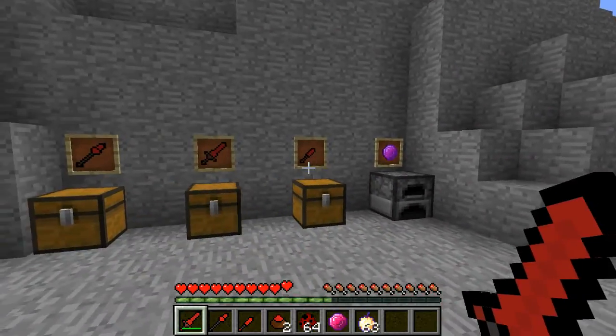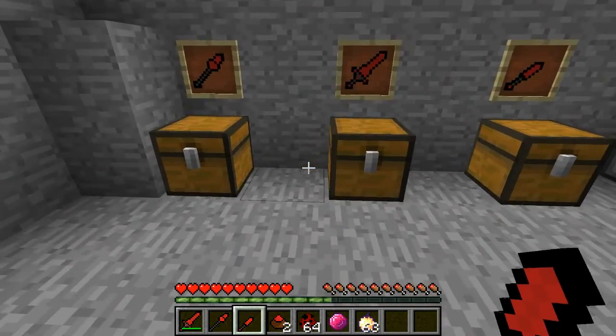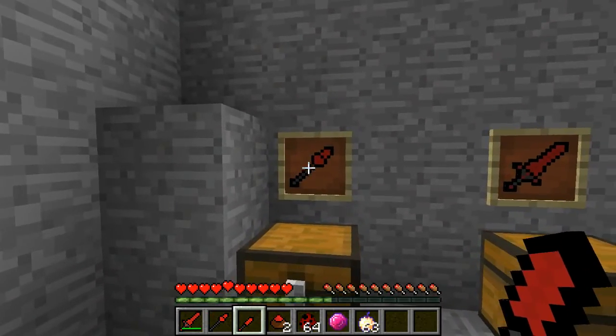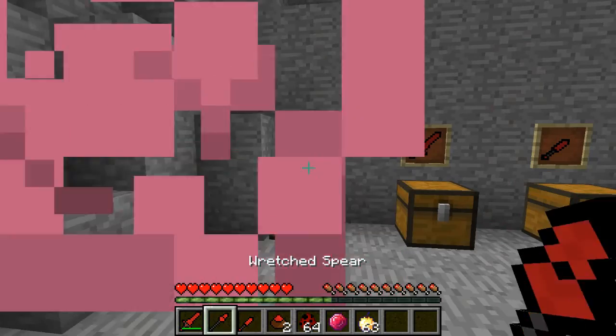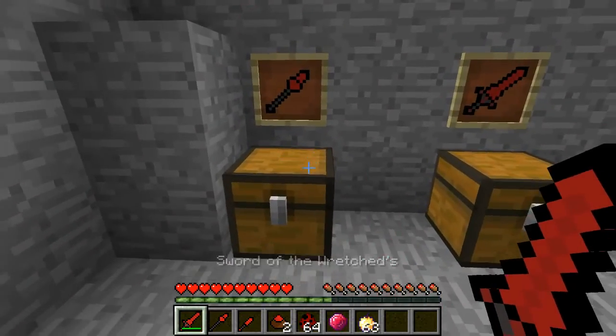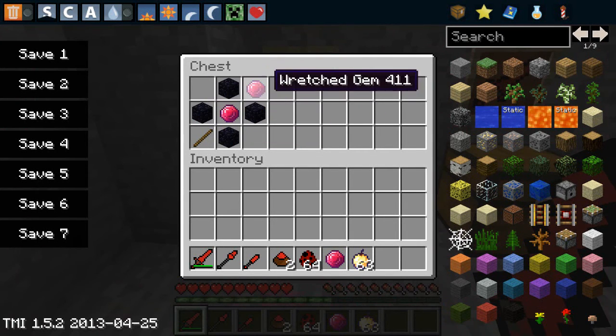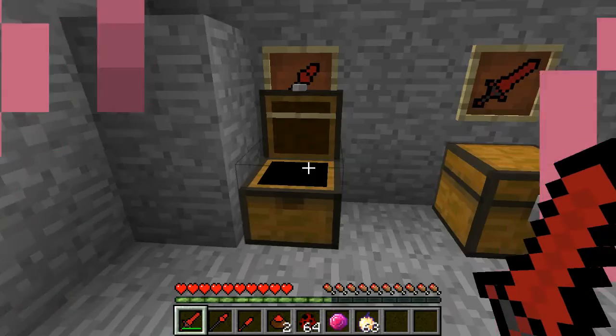Right here is the Sword of the Wretched, the Wretched Spear, and the Wretched Dagger — three weapons added. The crafting recipe: the ingredients needed to make it are right here. You have four obsidian, two Wretched Gems, and one stick.